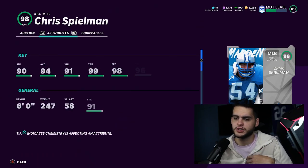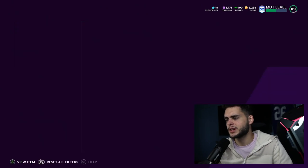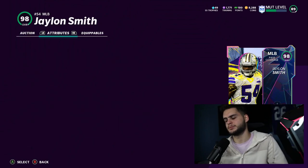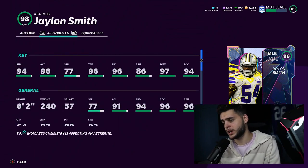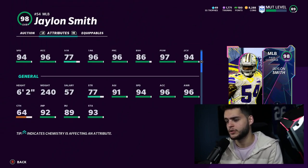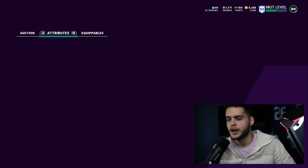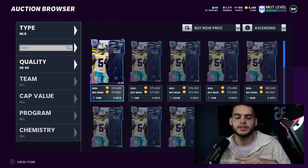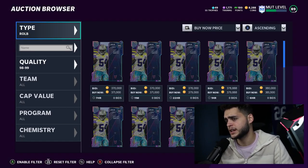At middle linebacker — similar to defensive tackle, this position just isn't being used much this year. Jalen Smith is the best middle linebacker. We just got Chris Spellman but he's only 90 speed. A powered-up and chem'd-up Jalen Smith will get 97 speed, 98 hit power, 99 zone, potentially 90 block shed with the right chems, and 87-90 impact blocking. The reason middle linebackers look bad is that safeties are just so much better in comparison.